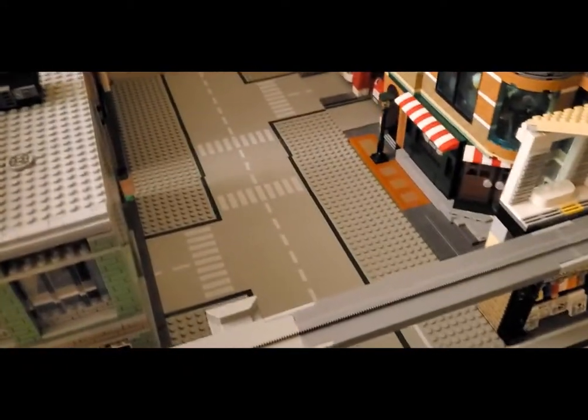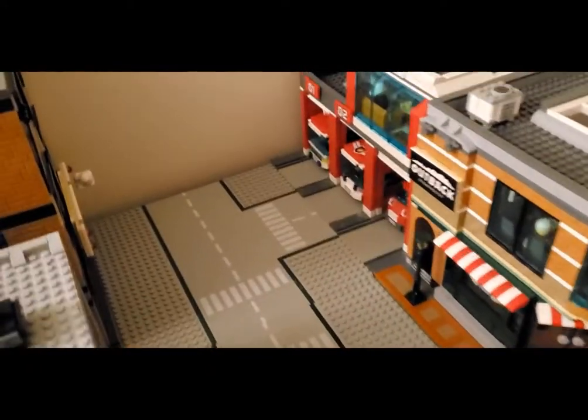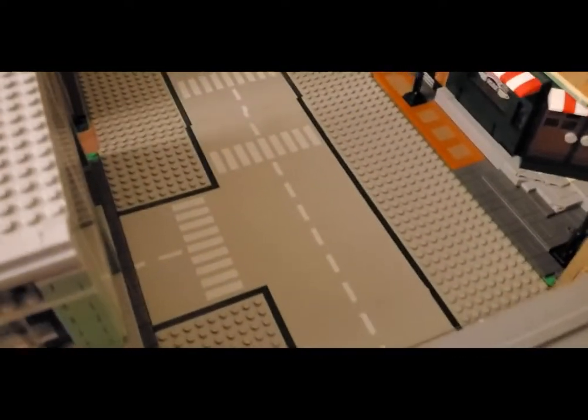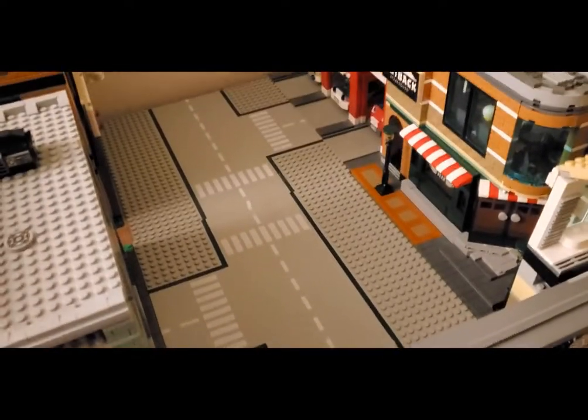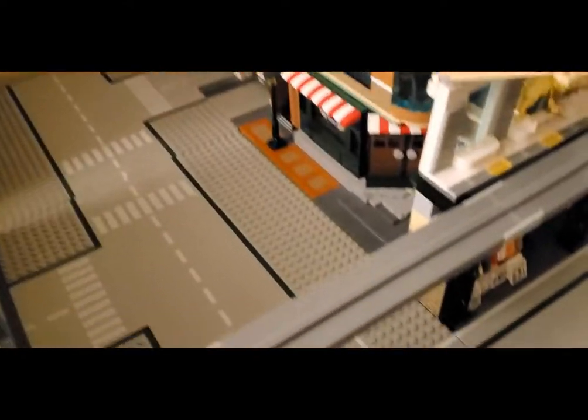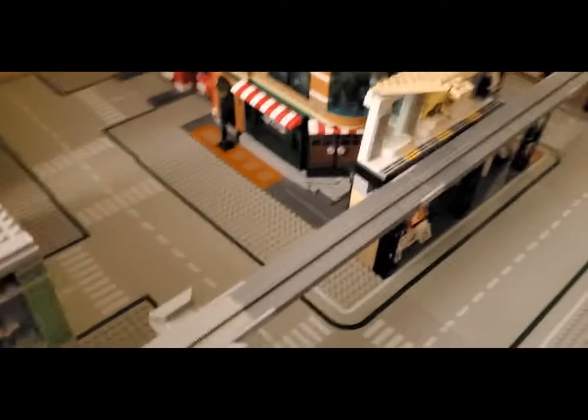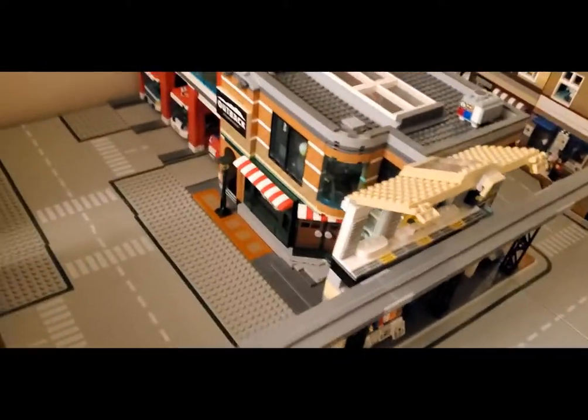So we'll have another street here, again just using some road plates that I've already got. This one practically kind of makes sense for the fire station. This one I'll probably just use for some parking off to the side. I can make some other things on the sides here too for some parking and stuff like that, since I do have a lot of vehicles and I'm going to need parking for those as well.